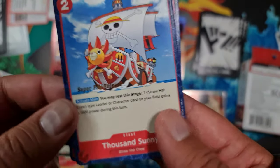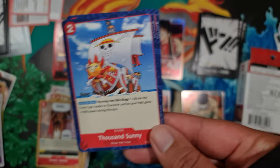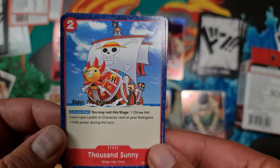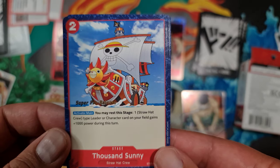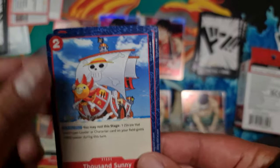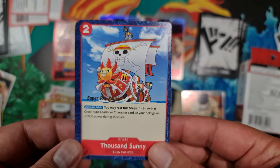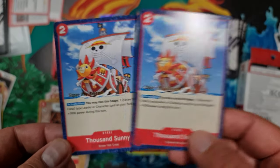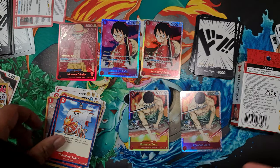We also have a stage card. Stage cards are like stadiums in Pokémon — they stay on the field and have concurrent effects. This one's main activate: during your main you may rest this stage, and one Straw Hat Crew type leader or character on your field gains plus 1,000 power during this turn. Two cost to play but it has recurring effects, so it's useful alongside your characters — giving your leader or a character a consistent 1,000 buff that can be game-changing.